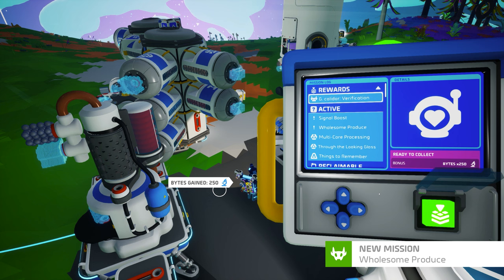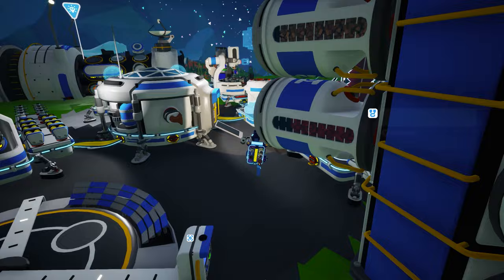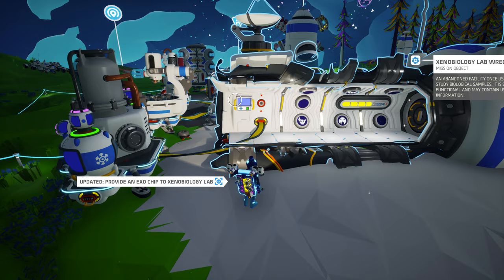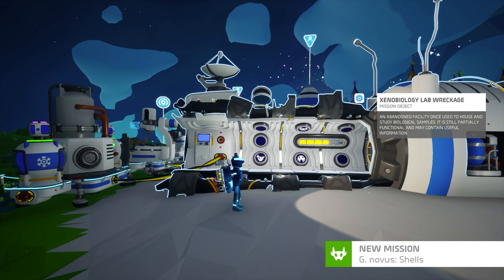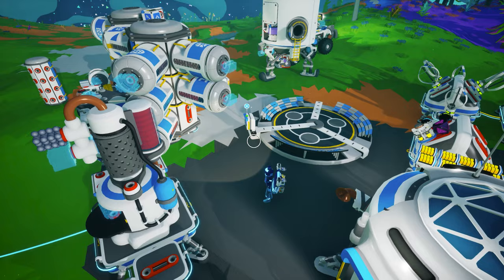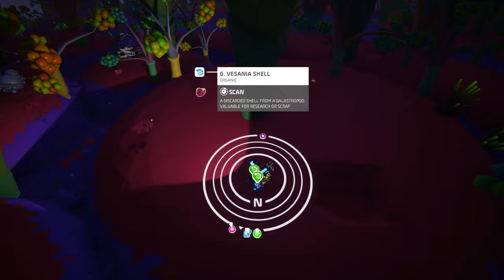Signal Boost requires you to supply one exo-chip to the Xenobiology Lab to increase the tracking ability of the lab so you can locate additional Galastropods. If you do not have any exo-chips on hand, you can head out with some dynamite to blow up some exo-crates, or if you have some astronium, you can trade for them via the trade platform. Simply place the exo-chip in the tier 1 slot of the Xenobiology Lab and activate its scanner via the data log control panel. This will open up two new missions for Lasagna and Novus snails and you can claim a 500 byte reward back at the mission log. The other mission, Wholesome Produce, simply asks you to plant a seed to farm for food. Once you have planted the seed, you can claim the rewards of a medium storage silo and two proximity repeaters that will aid you in increasing the size of your farm and storing food for your Galastropods.